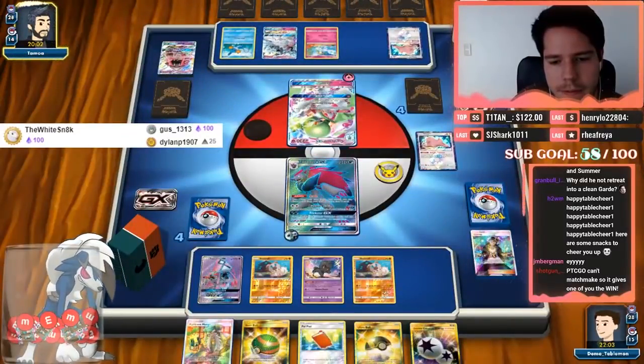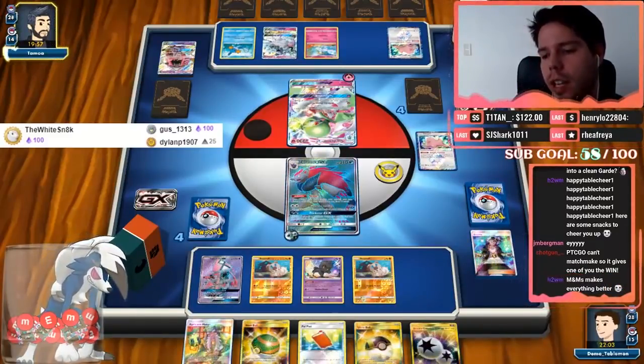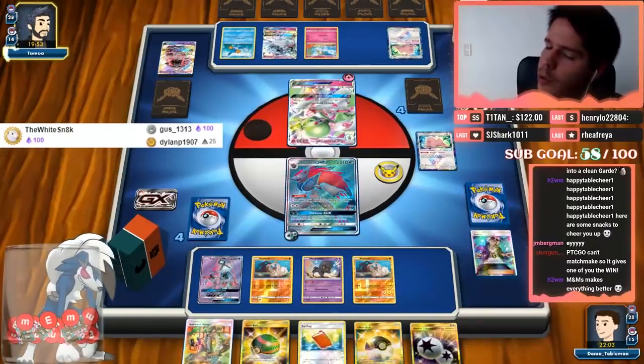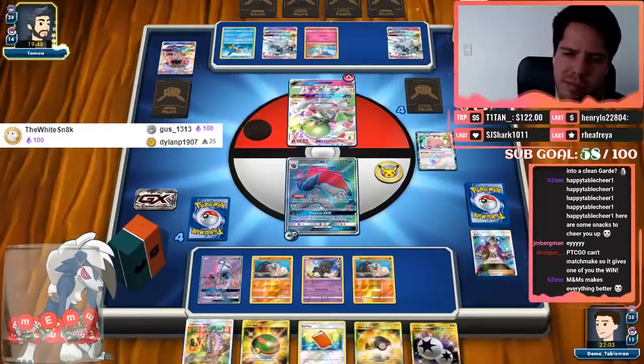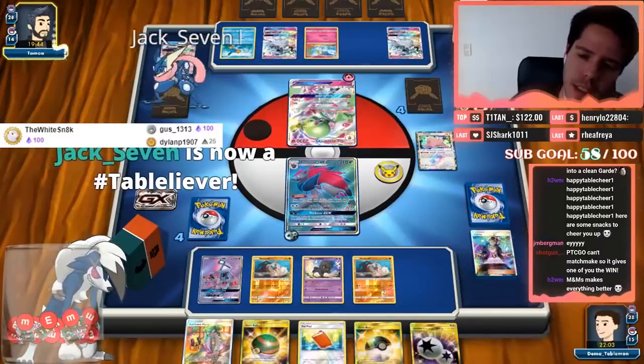Yikes. PTCGO can't matchmake, so it gives one of you the win. Another Ninetales from that Ditto, which does mean the Swampert is coming.